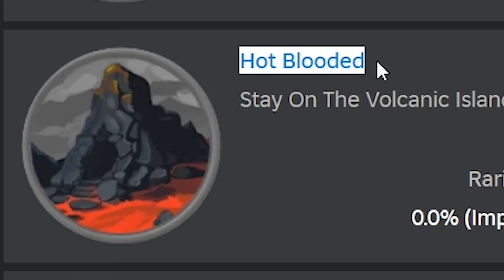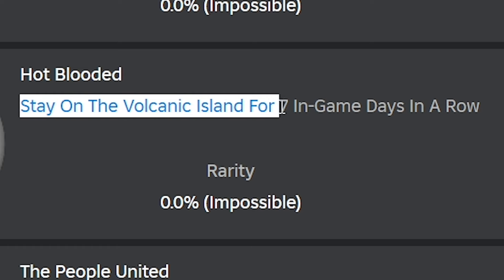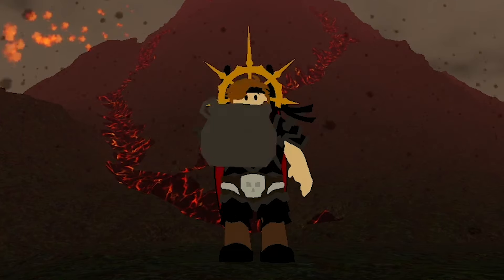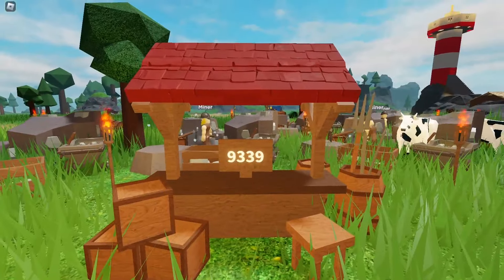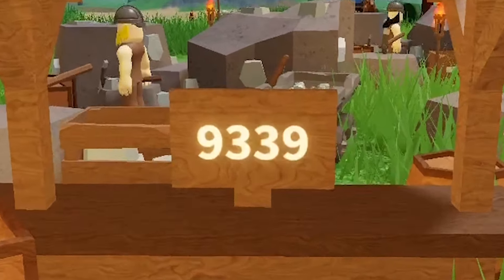Next one is Hot-Blooded — same thing, but at the volcano, and only 7 days, which is a bit over an hour. You're going to have to take a lot of food with you to do this. I recommend you to already farm something like 10,000 cabbage. If you don't need all of them for this badge, you can use them to feed the NPCs.